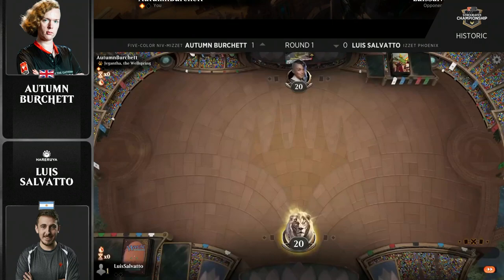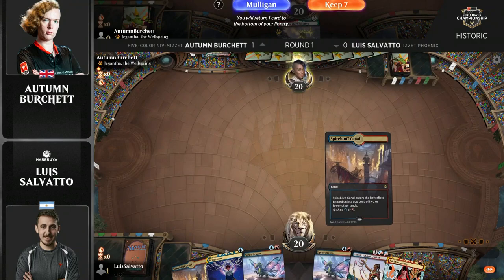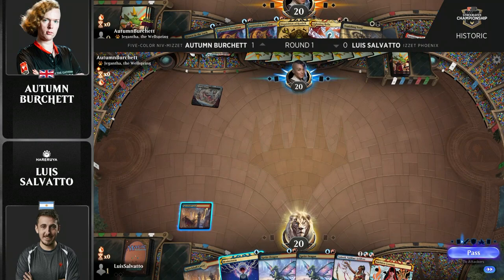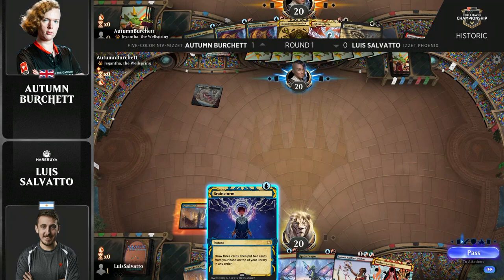So extremely powerful — oftentimes you don't really need to care about what your opponent's doing, and you can just kind of kill your opponents very, very quickly. It kind of puts the pressure on them. Autumn with an interesting choice here — not a ton of people on the five-color Niv-Mizzet deck.